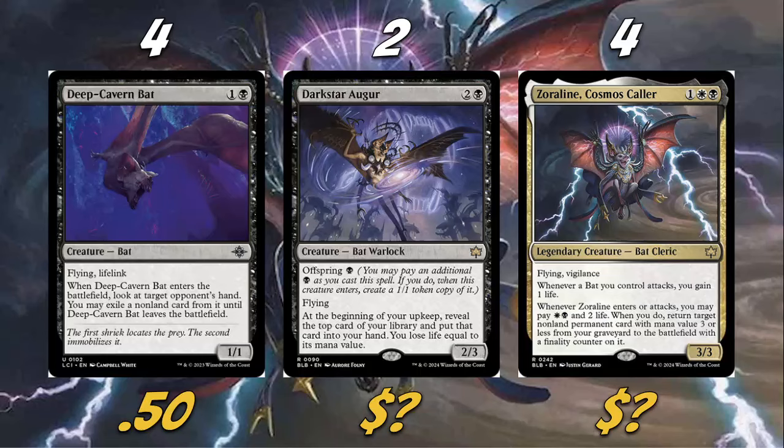Darkstar Auger is really sweet. When I originally built this deck, Darkstar Auger hadn't been spoiled yet, and I'm glad I waited to record because this card is great. It's essentially a three-mana Dark Confidant, but for four mana you get two Dark Confidants. At the beginning of your upkeep, reveal the top card of your library, put it into your hand, and lose life equal to its mana value. Our most expensive card is three mana, so we won't take crazy damage. Zorline helps us gain some life, but if you use the offspring ability at a low life total you can die, so keep that in mind.